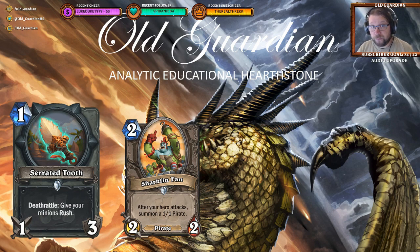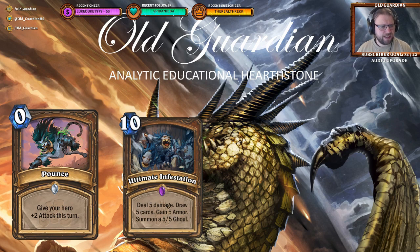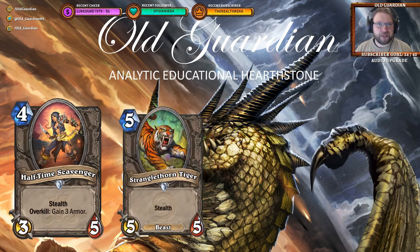A new Druid 0-mana spell: Pounce — give your hero +2 attack this turn. I actually think Pounce is a pretty interesting card, because a bit like Spellstone, it has some potential for early removal. One of the upsides is that it's 0 mana, so there are often cases where you want to play Ultimate Infestation and need to make room in your hand or avoid overdrawing. The traditional answer is the Arcane Tyrant, but sometimes you can't draw that. If you draw Pounce with Ultimate Infestation, you might be able to play that and avoid overdrawing. I don't think attack Druid has a lot going for it, but I could see Pounce as an alternative for early game removal in more traditional Druid archetypes.